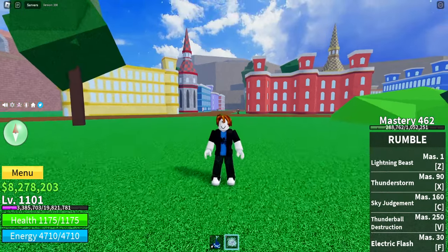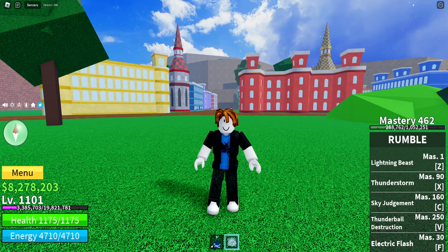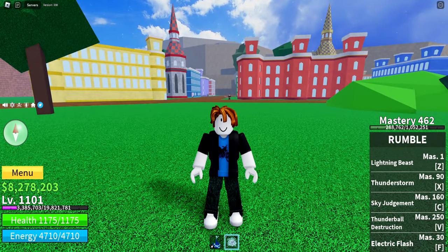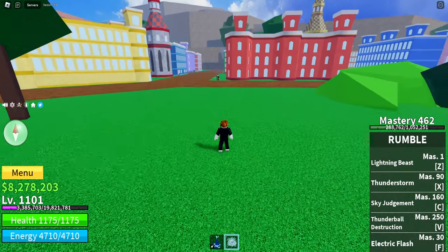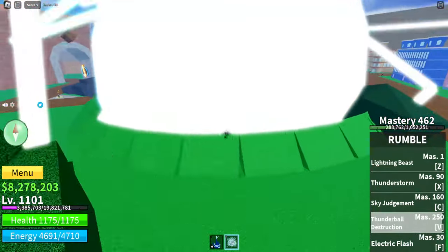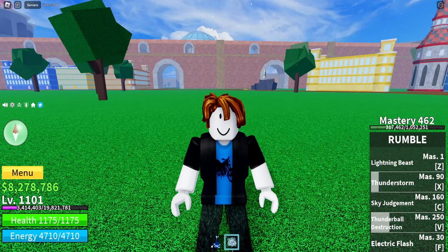With the final ability — the V move for Rumble fully awakened — it becomes the Thunderball Destruction move. If you use Rumble for PVP, I highly recommend not getting this ability because it makes it worse for PVP. But if you're just using it to level up, I highly recommend getting it because it's really cool and it's absolutely massive, as you can see — it does a lot of damage.